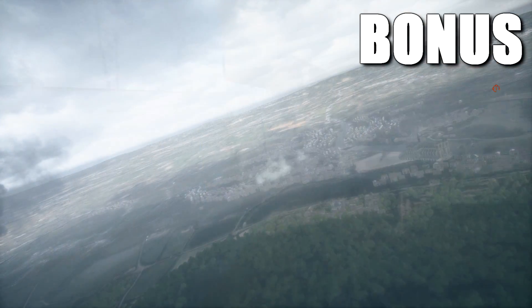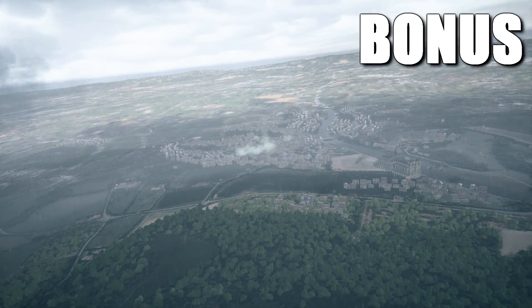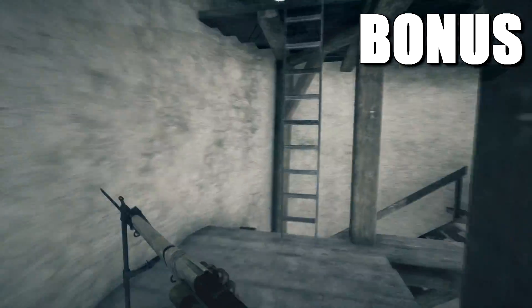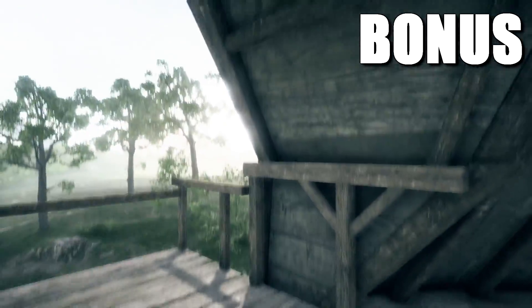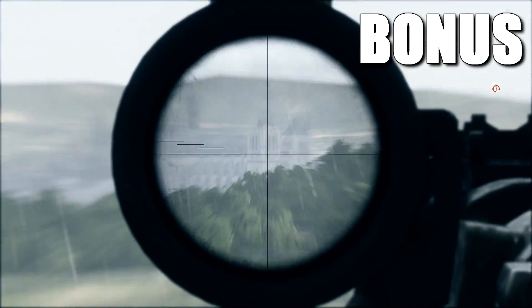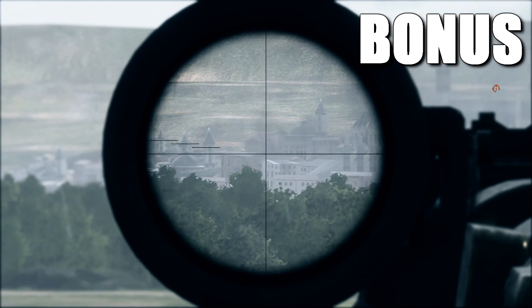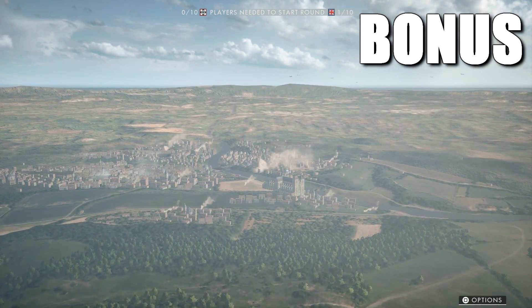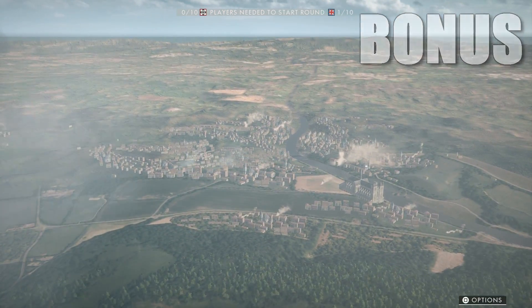The last detail is not really a Russian DLC detail, but a lot of you wanted me to include it in the video anyway. Similar to the detail I covered in the last video where you could see the Tsaritsyn Cathedral in the distance on the Volga River map, you can see the city of Amiens on St. Quentin Scar in the distance. As you can see, it's very obvious from the spectator mode, so you can see this detail as a bonus.